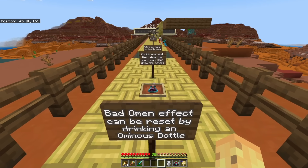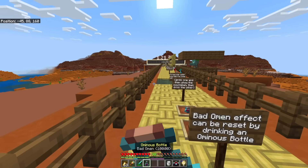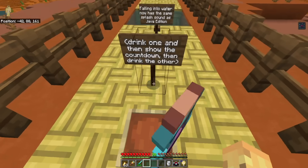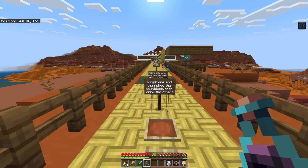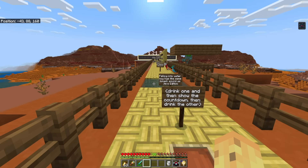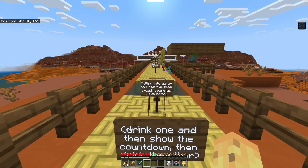The bad omen effect can now be reset by drinking an ominous bottle. So if I drink an ominous bottle of bad omen 1, I get an effect of 99 minutes and 55 seconds. But then if I drink another bottle of bad omen at the same level, I can reset that first effect with the second — so my timer goes right up to 99 minutes and 58 seconds. A small benefit, but imagine if you had four seconds left previously — it wouldn't update your timer.